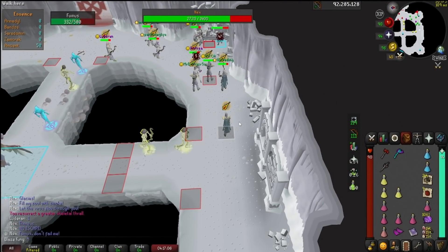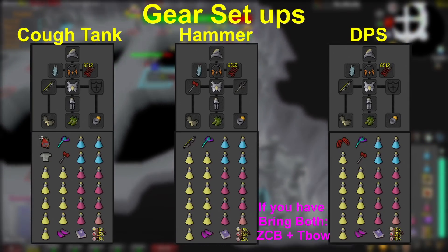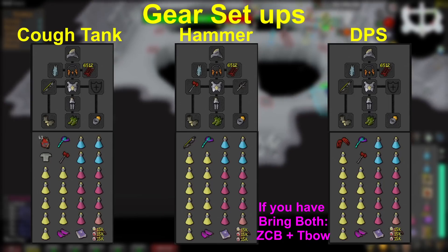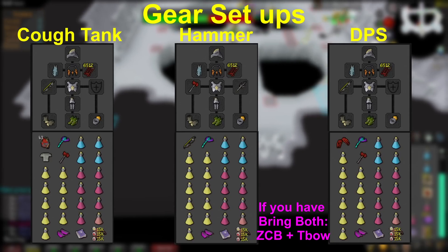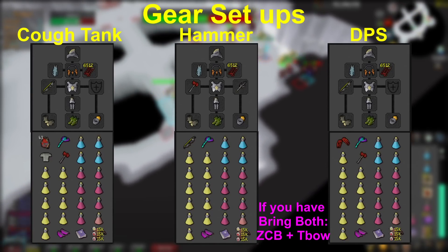First, we'll go over the gear setups. On the left you'll see the cough tank — this person will be the designated player to tank the first special on the first phase. The next gear setup is the hammer roll; most players will use this setup if they aren't the cough tank, and they'll usually use one hammer spec at the start of the first and final phases. The final setup is the DPS roll, who usually claws at some points during the fight. Each setup also has a hammer, mainly used to release team members from an ice prison covered later in the video.